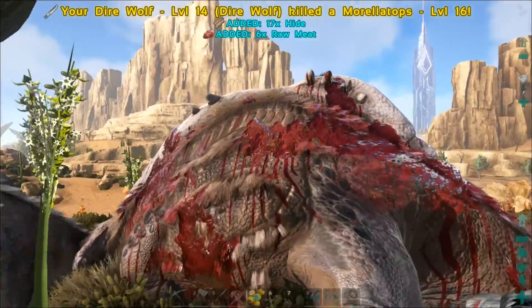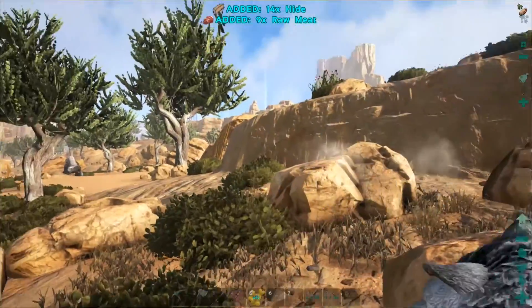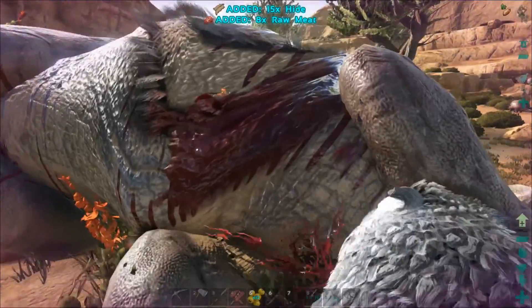Once you have your mount you will be able to approach any creature and by clicking the attack button take them out much faster. Your mount will give you protection from creatures that fight back and the speed to keep up with the ones that run away.